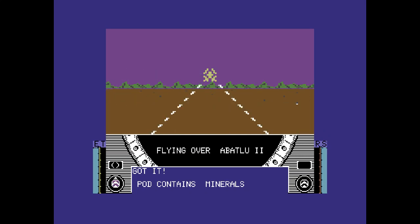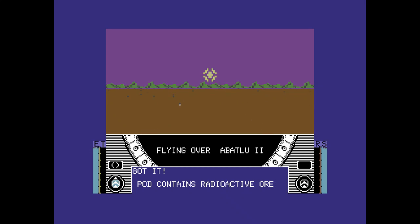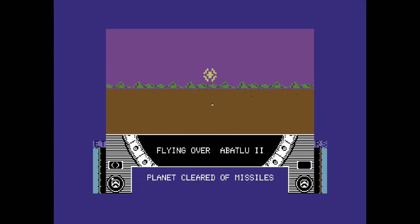There we are - we've got ore. You've got to be careful when you pick up the radioactive ore because your ship becomes radioactive, and that's what the ore meter is on the right-hand corner. So you've got to be quick - pick up the ore, go, and then come back again. I've got people as well, so I've got one of each now. Planet cleared of missiles. Now I need a green one just to get back up - there's no other way of getting back. You have to go through a green pod - an exit pod.